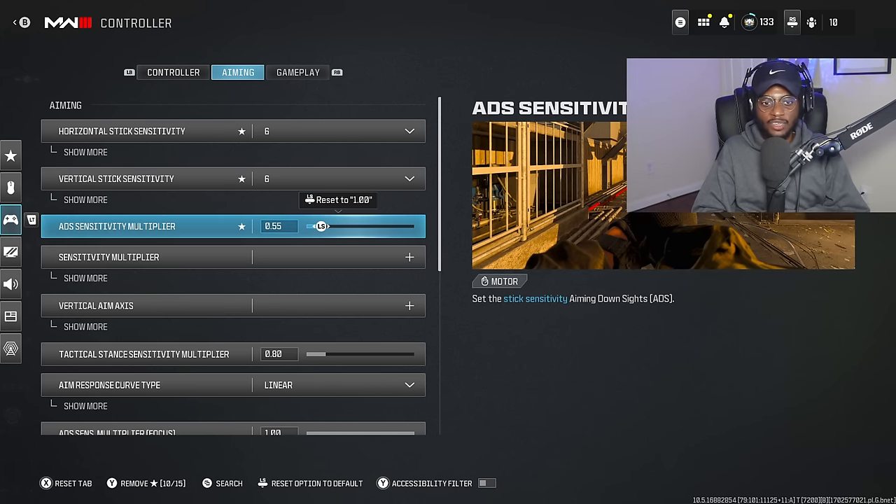I've reduced the ADS sensitivity in multiplayer from 0.75 down to 0.65 when I was playing on sensitivity 5. Every time I increase my sensitivity, I reduce the ADS sensitivity further — I'm now playing at 0.55. This is going to eliminate any type of stick play in your controller at longer ranges, so it's going to feel like glue on the sticks. Even though you're increasing your sensitivity, you're still going to be laser accurate at longer ranges, which allows you to do a 180 turn while also being locked in at distance.